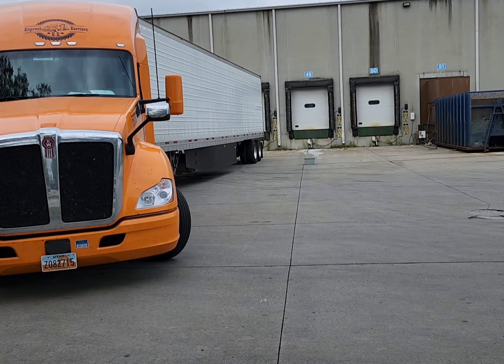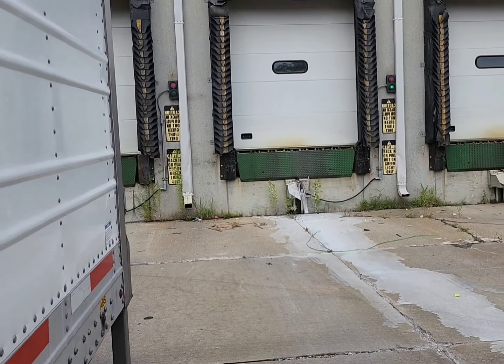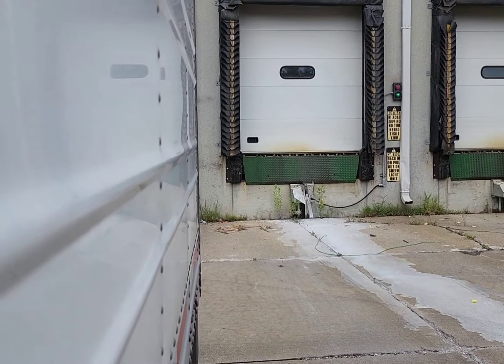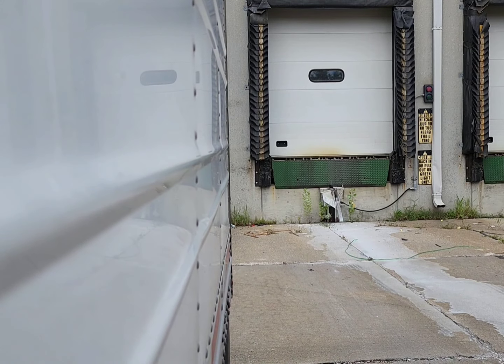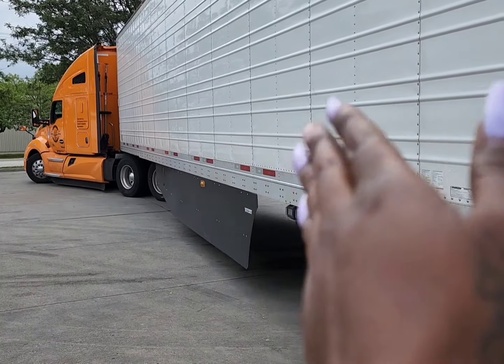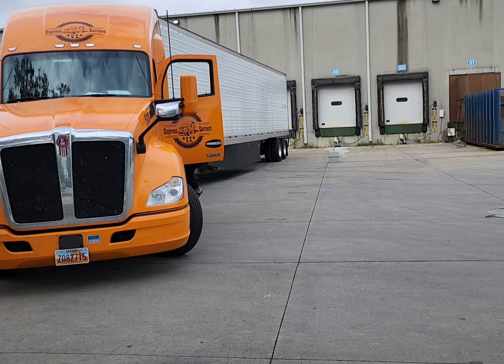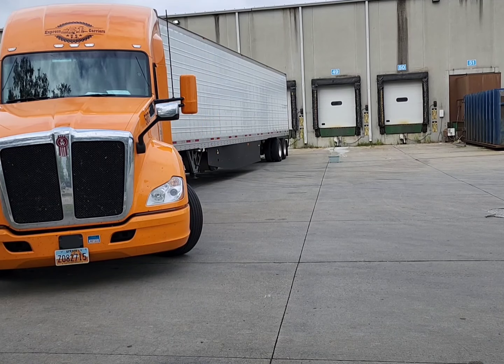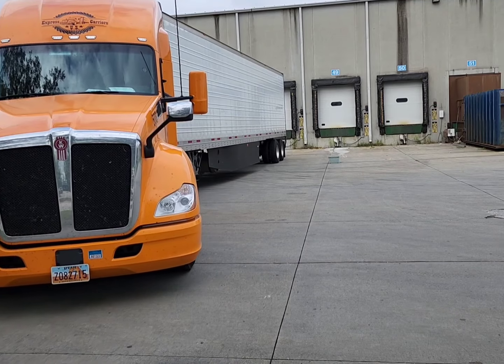Now you can see I'm lined up with my door and it looks like I'm on it perfectly — however I have overshot it, but this is done purposely. As you can see from the mirror view, I am past my dock door on purpose. What I'm going to do is move forward, and when I move forward my truck is going to start to line up with that door. You don't want to be perfectly on the door when you first back in; you want to be at an angle so that when you pull up you will be directly on the door.